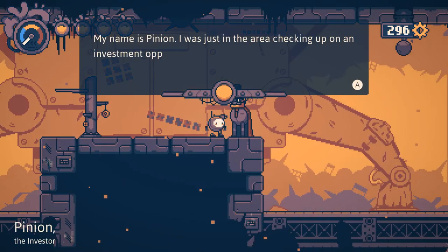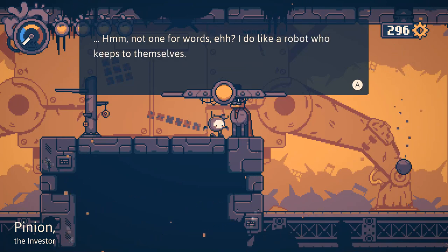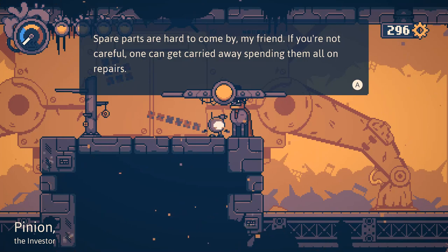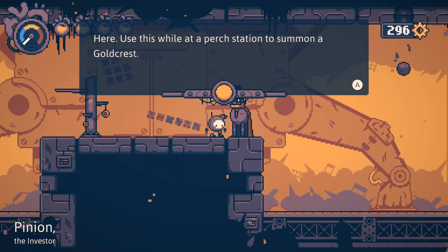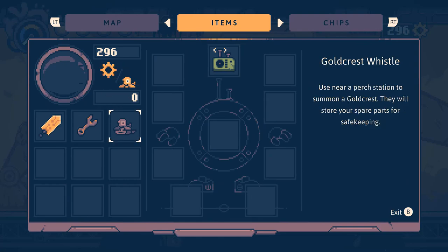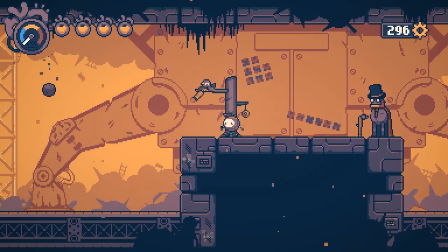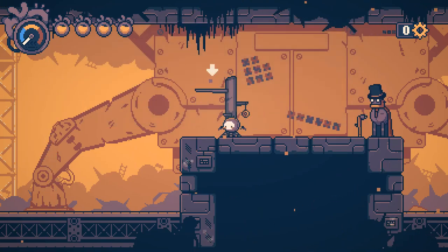My name is Pinion. I was just in the area checking up on an investment opportunity. Not one for words, eh? I do like a robot who keeps to themselves. Spare parts are hard to come by - if you're not careful, one can get carried away spending them all on repairs. If you're having difficulty saving up, I'd suggest summoning a goldcrest to bank some of your spare parts. Use this while at a perch station to summon a goldcrest. This is a perch station.